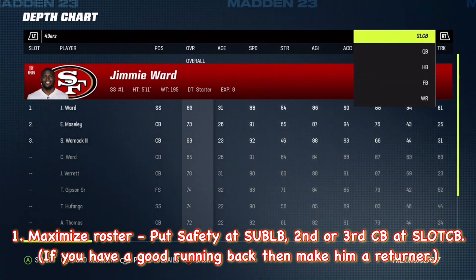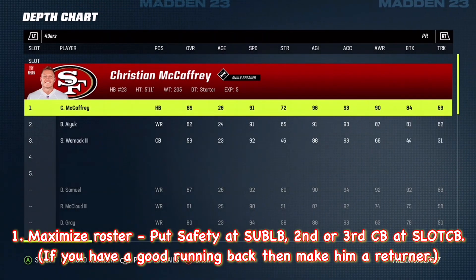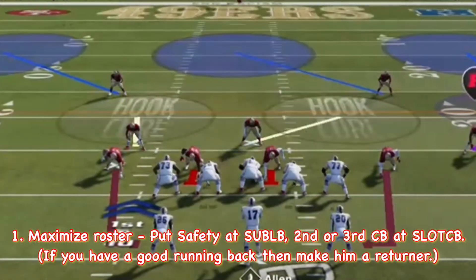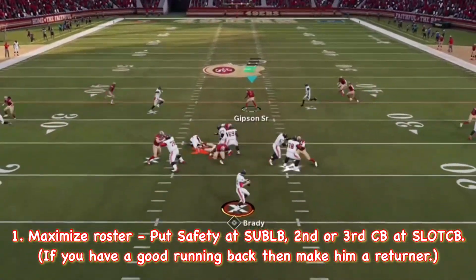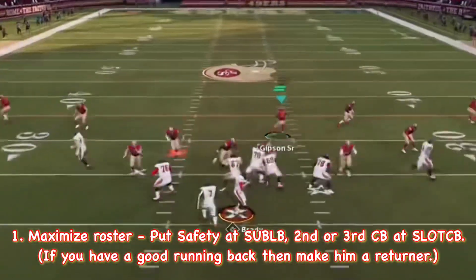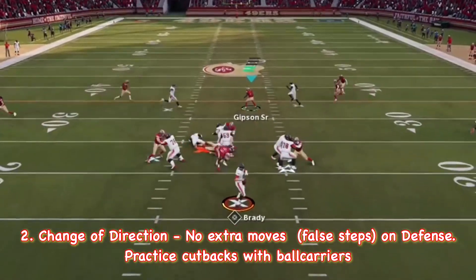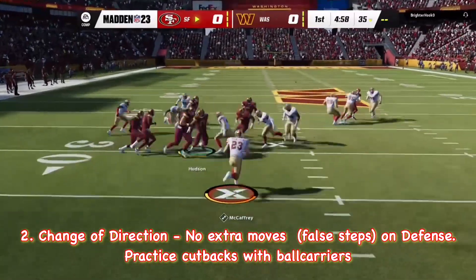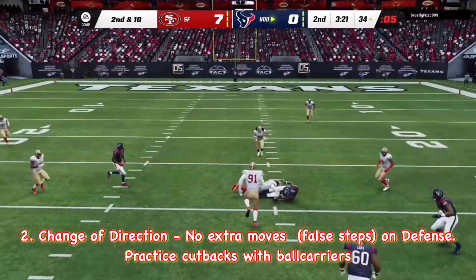Let's get started. We saw that last drive — they went for it on fourth down. And now they'll throw with Allen. And that falls to the ground.